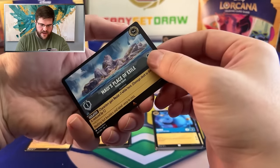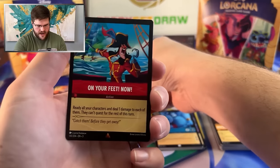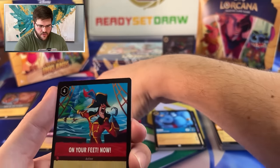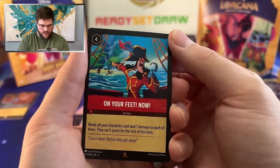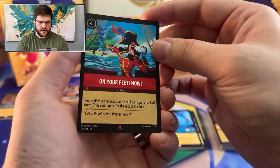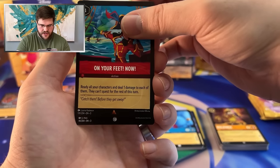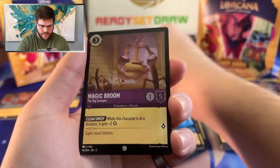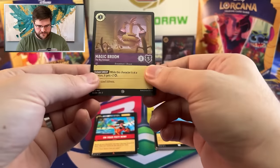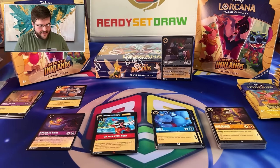Maui's Place of Exile as the first rare. And then we have On Your Feet. I actually like this a lot. If you can make it work with a Grand Pabby and then use that Sapphire item stuff to heal up all the characters that got damaged — could be pretty cool. And then a Magic Broom, the Big Sweeper, in Foil.